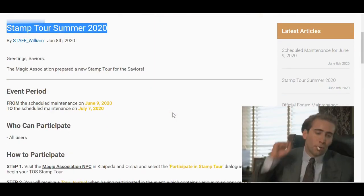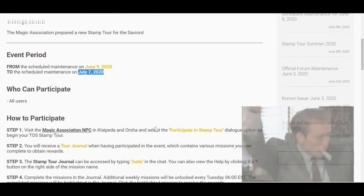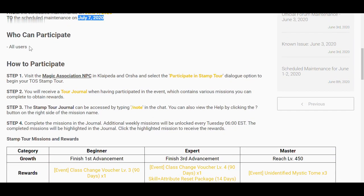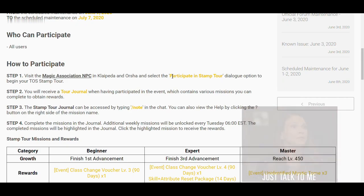Let's go! Here it is. The event period is going to last until July 7, 2020, so that's about a month. All users can participate. And to participate, you need to visit the Magic Association NPC in Clipeda and Orsha and select Participate in Stamp Tour. I guess I should do it now.